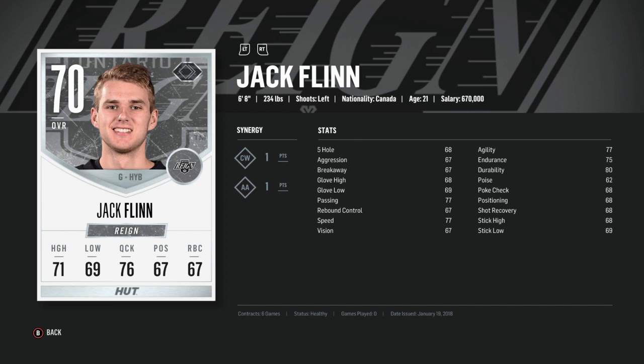Moving on to Jack Flynn — six-foot-eight. Bishop is six-foot-seven in the game so he's an inch taller, 234 pounds, playing for the AHL's Ontario Reign. I've had a few requests to use a goalie like this and I've been looking since like the second week of this series to find him. He's never on the auction house but I was able to snag him for a thousand gold coins — which is a steal because you could probably sell him for like 20K.